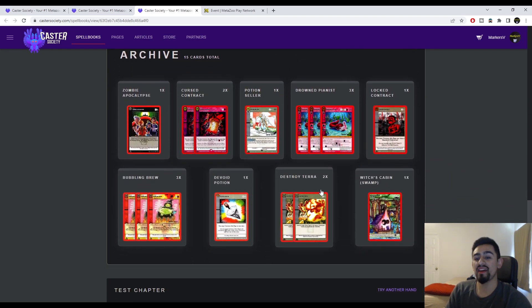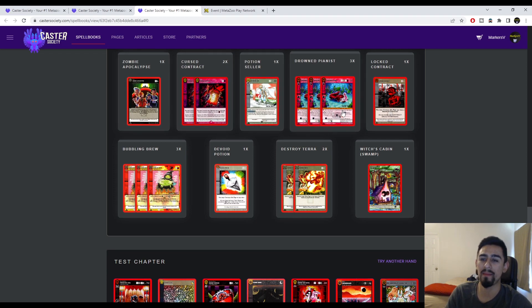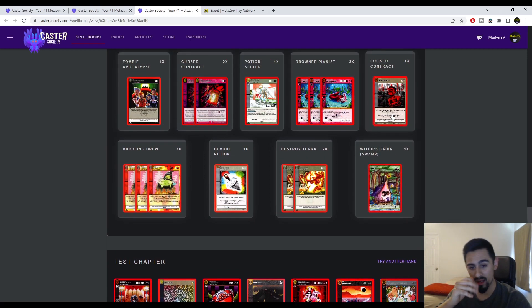For the side deck: another Witch's Cabin, 2 Destroy Terror, 1 Devoid Potion, 3 Bubbling Brew, 1 Zombie Apocalypse, 2 Curse Contract, 1 Potion Seller, 3 Drowned Pianist, and 1 Locked Contract. This deck I think is really good.